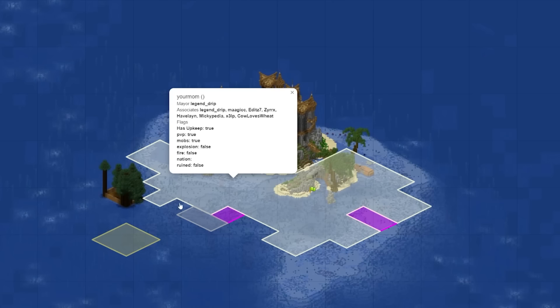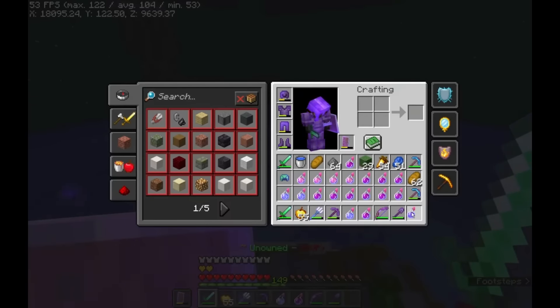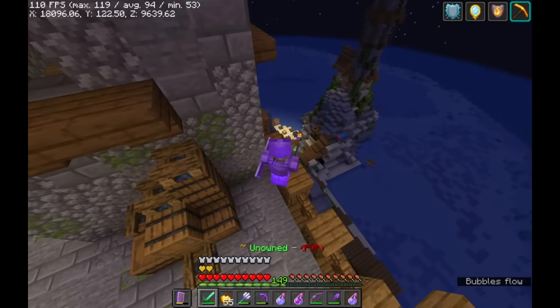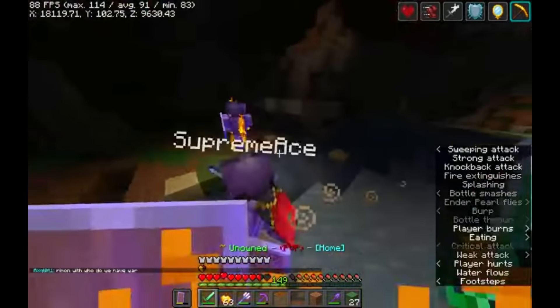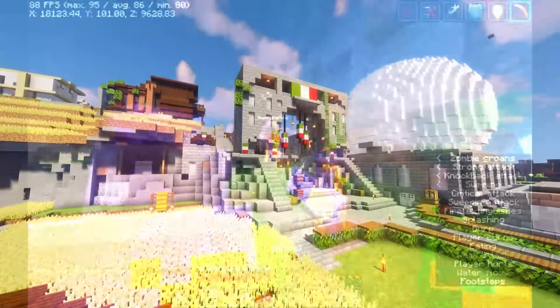Meanwhile, the town of Yormomm was unsuccessfully attacked by the towns of Roomba and Shadow. According to a player by the name of Haviland, members of their nation logged on to find their base under attack by several players. Apparently, these same players had previously assassinated a cow that was very important to Yormomm. Miraculously, Haviland was able to find reinforcements and fend off the attackers, eventually forcing them to retreat.